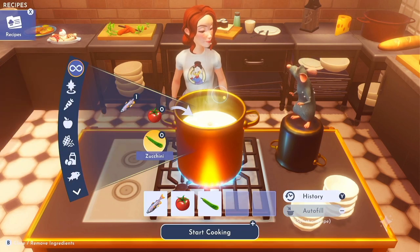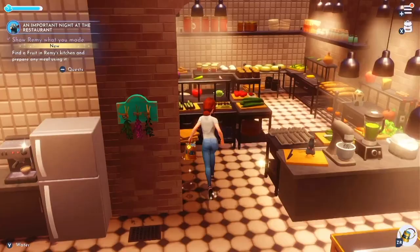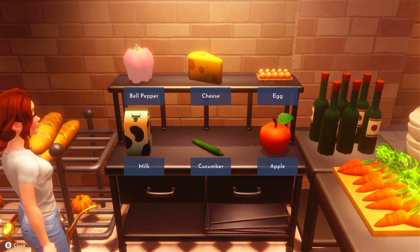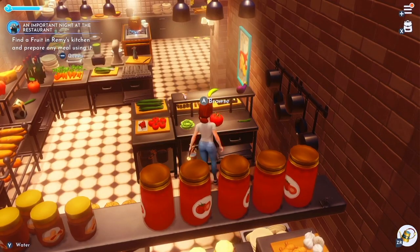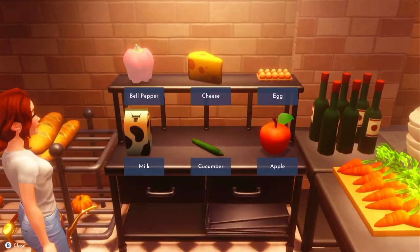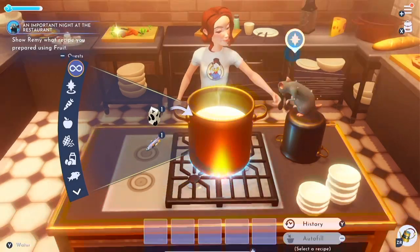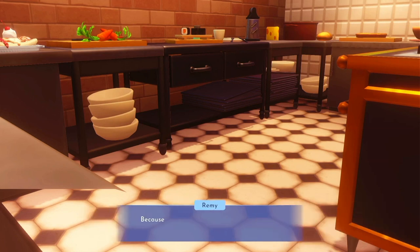Let's see what we can make with these things. I'm going to use a fish, a tomato, and a zucchini — or a courgette, depending on where you are in the world. Now we need to go and get some fruit and make Remy a fruity recipe. I'll get an apple. We've got banana. I feel like I could make something with milk, but I'll just do the fruits to be safe.